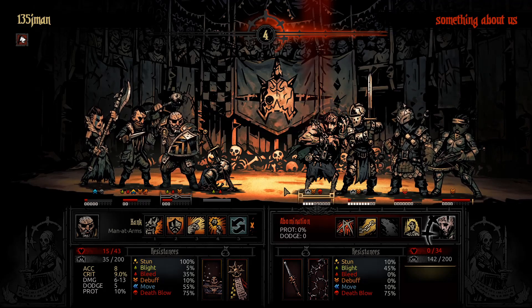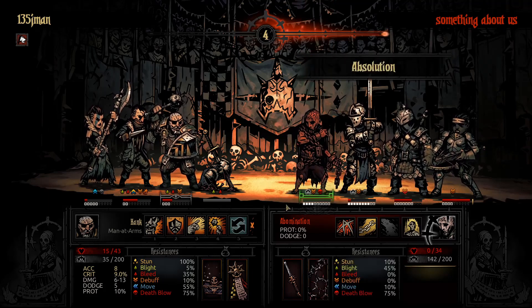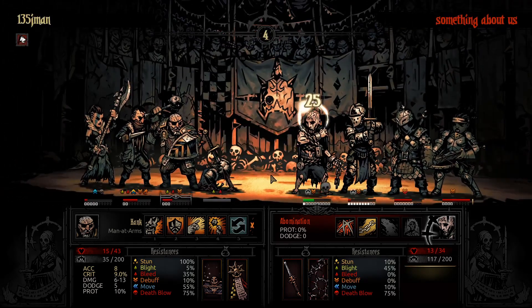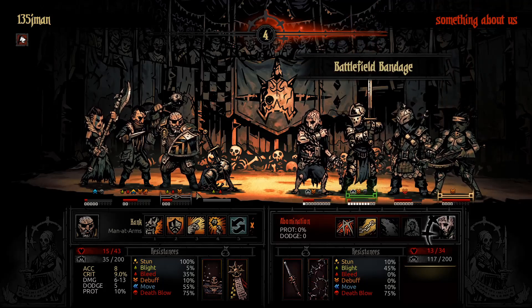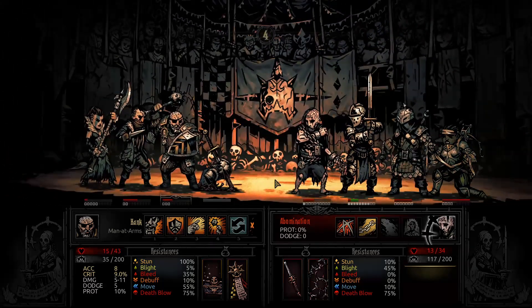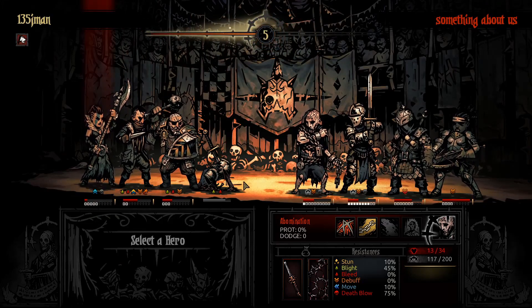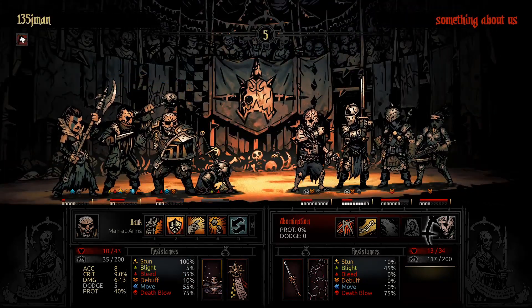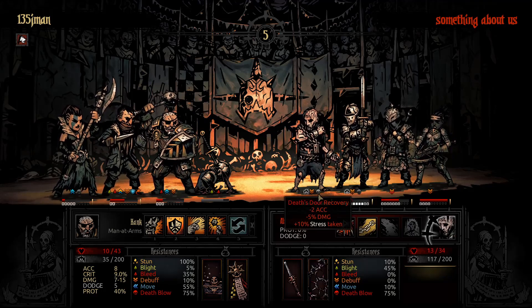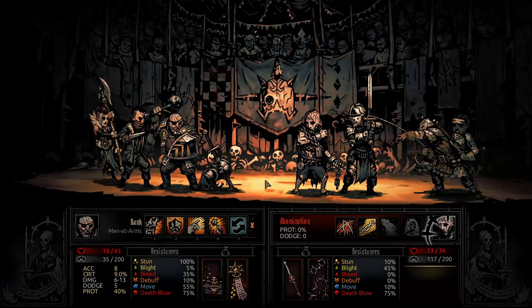Hey, now it's risky for them to stun, but they still go for it anyway. Okay good. That works out perfectly. It's getting my Highwayman — a stun would really suck. Almost want to guard just to avoid getting stunned. No reason to attack yet. Yeah, I figured they could do that — exposed to a killing blow.